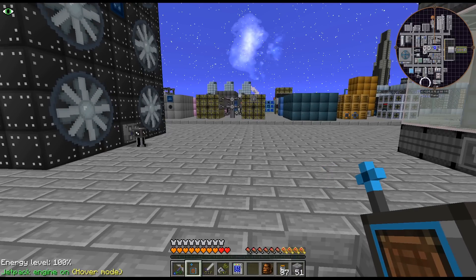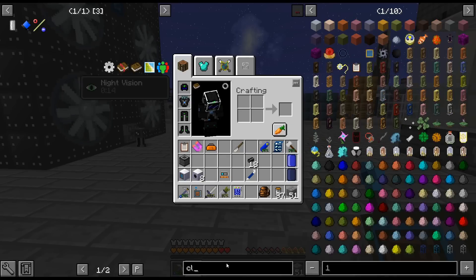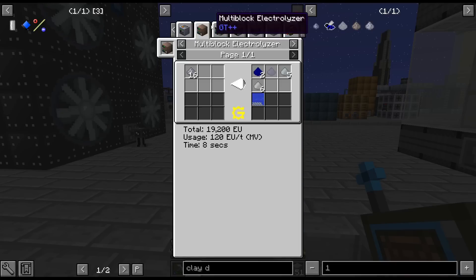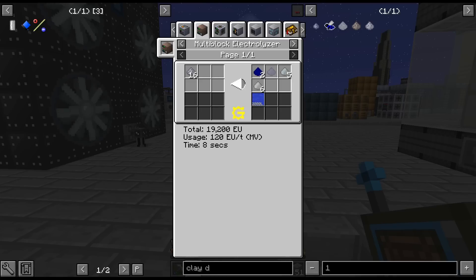Changed electroless recipes for various metals that contain aluminum. Playdust I know is one of them. So it probably outputs alumina instead of aluminum, would be my guess. Removed GT variants of certain items - it's just to clean up NEI.